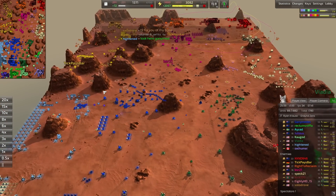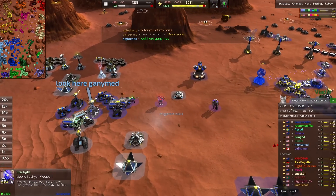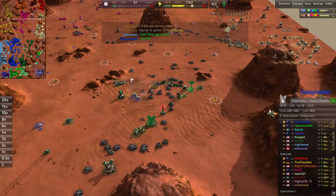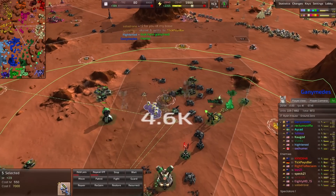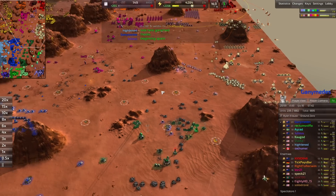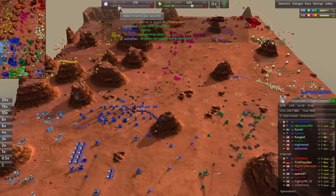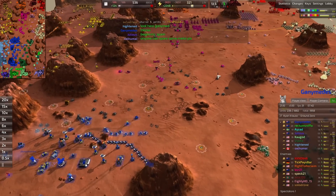The biggest area everybody can improve — even for me — is reclaiming. Ganymedes is finally going for the reclaim, thank goodness. He's going to be boosting his metal income significantly — up to almost 200 metal income — and a ton of that is from the reclaim. He now has a pretty well-rounded army too: ambassadors, starlights, mausers, and missile trucks.